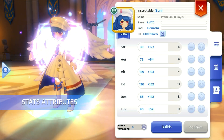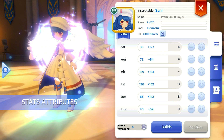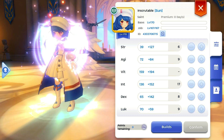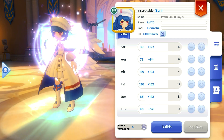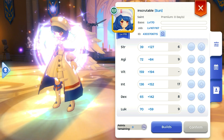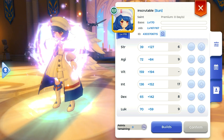Next are the attributes. I maximized my VIT and INT for survivability. And I added AGI until I reached the 480 max attack speed. And I also added DEX until their skills no longer required casting time. And the rest, you can decide where you want to put it.